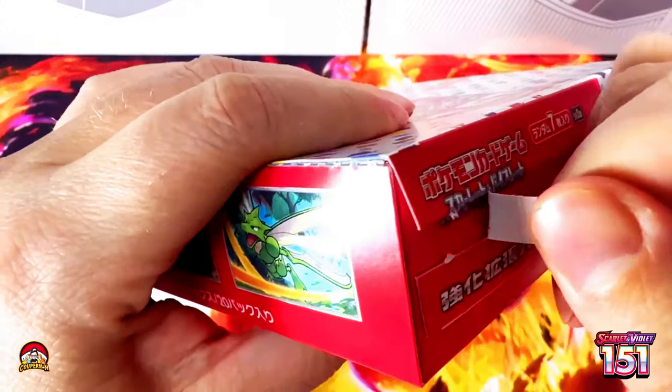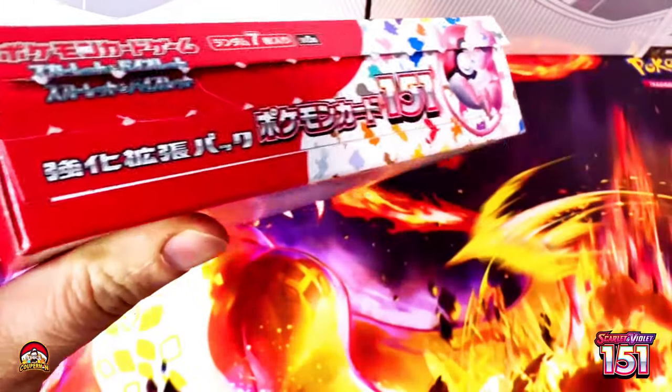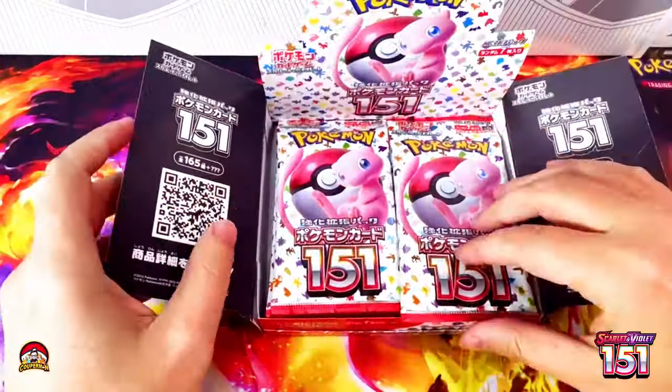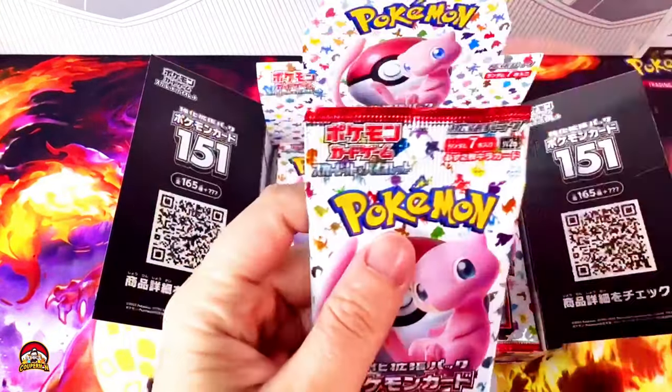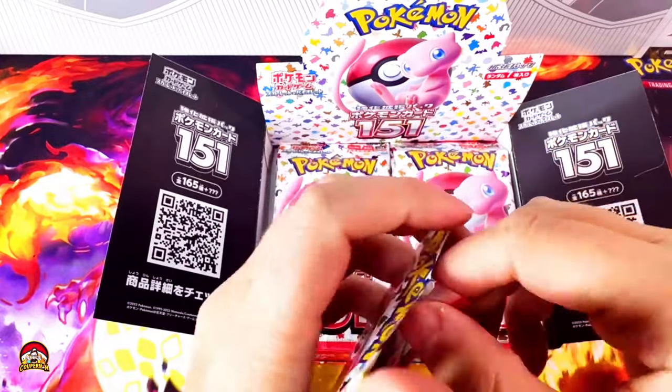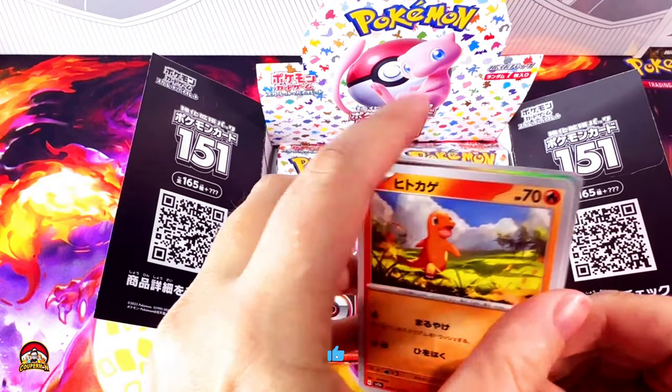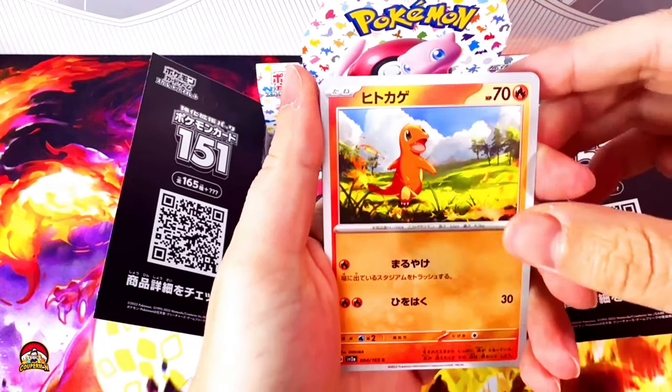Hey guys, you gotta listen to this. Let's get into this box. Let's get into the first pack. I think the pack trick is two but let's go into this unshuffle. Charmander — yes! My first Pokemon 151 card ever.